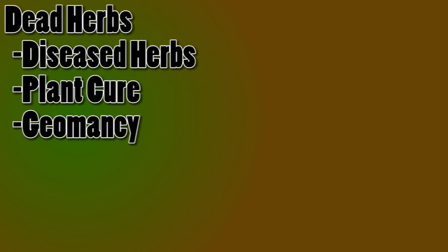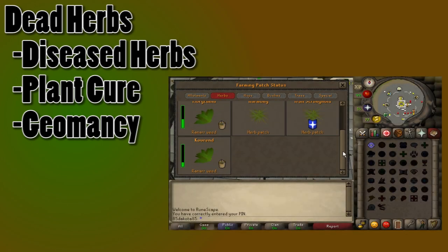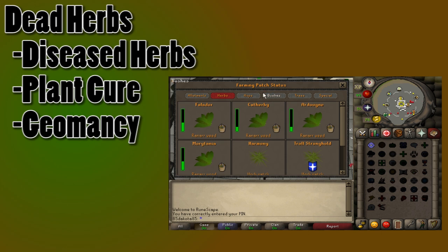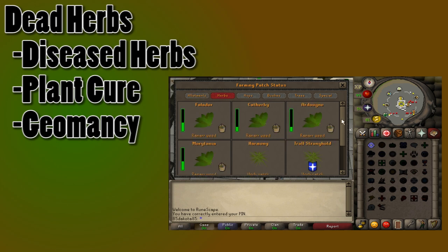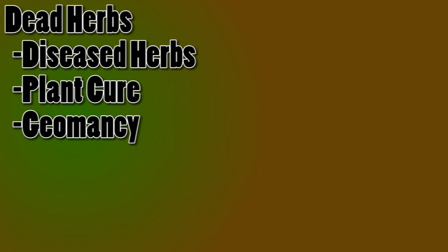Finally, let's bring up dead herbs. Herbs can become diseased at any point in the growing process. If you use a plant cure or the cure plant spell from the Lunar Spellbook on these before the end of the 20-minute cycle that they were diseased in, then they will not die. Otherwise, you're going to lose your seed. You can cast the Lunar Spell Geomancy, which requires 65 magic, to look at your farming patches. If you don't want to do either of these things, your herbs might die, but it's likely that they won't, because disease isn't very common, especially with Super Compost, which is highly suggested to use.